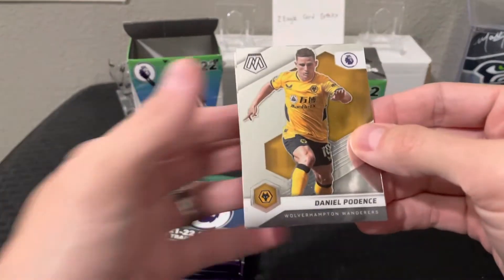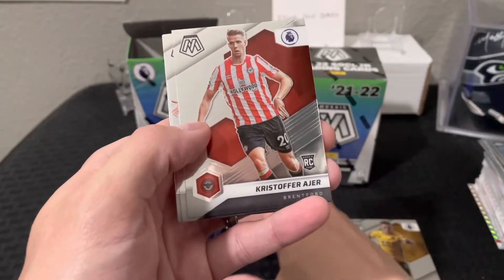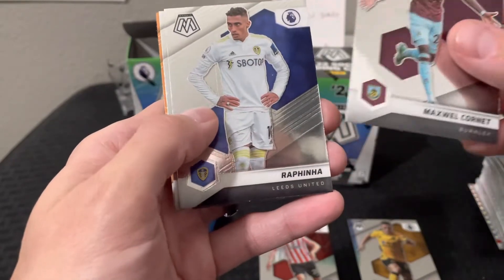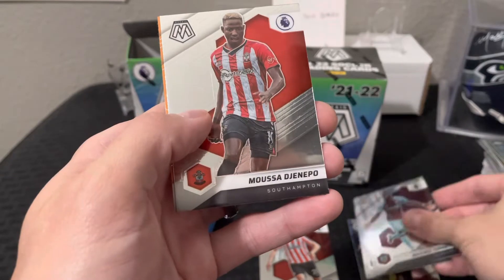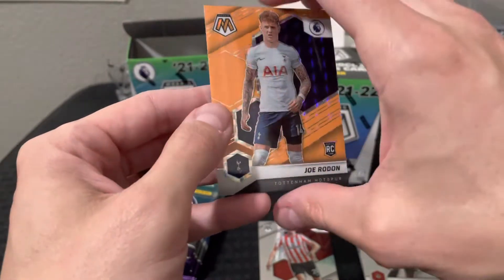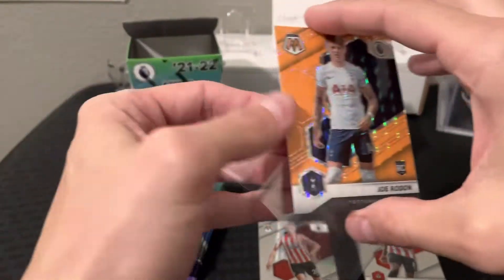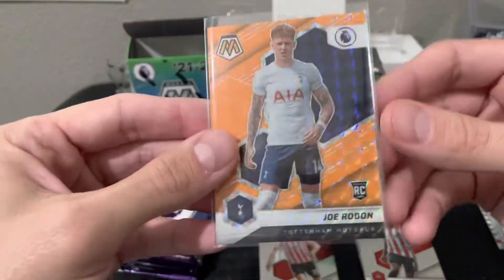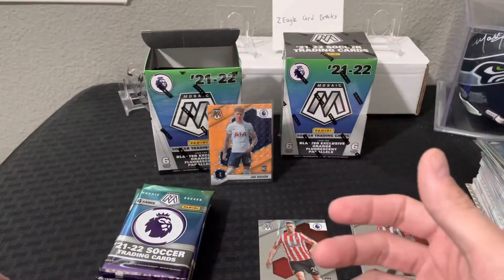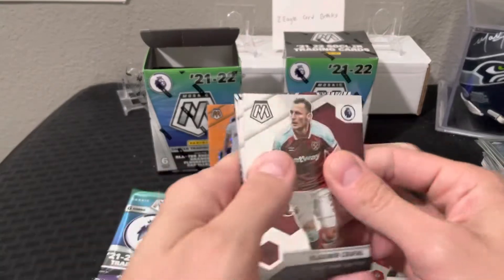We've got Daniel Podence — I think that's how you say his name — and a Christopher Asheer rookie for Brentford. Going to put the rookies in a different pile. Rafinha, Moussa from Southampton. Looks like we do have one of those orange fluorescents, and a Joe Rodon for Tottenham Hotspur rookie too — that's nice. These are not numbered. He's a defender from Wales. That's a really nice looking card. That's a pretty cool little start.